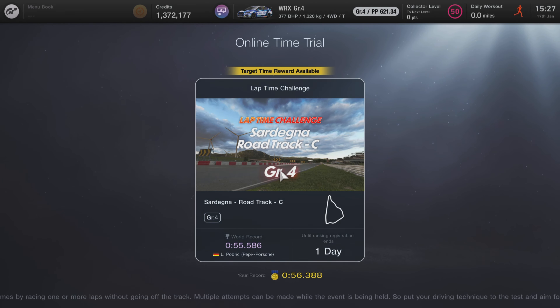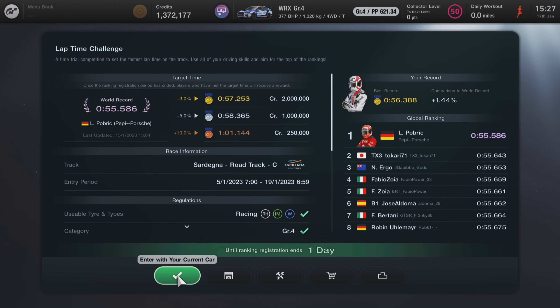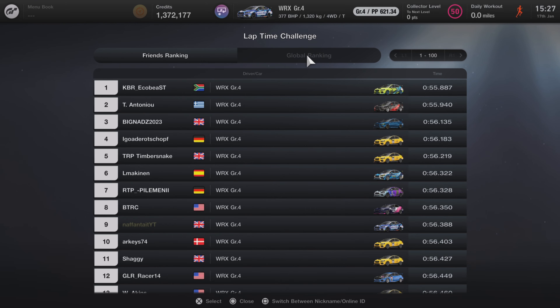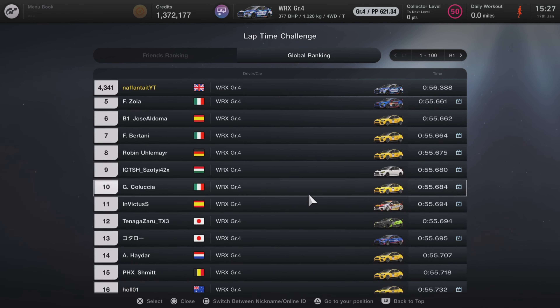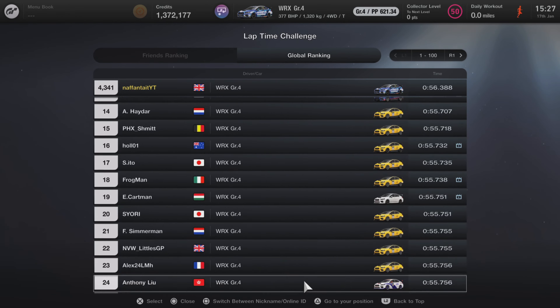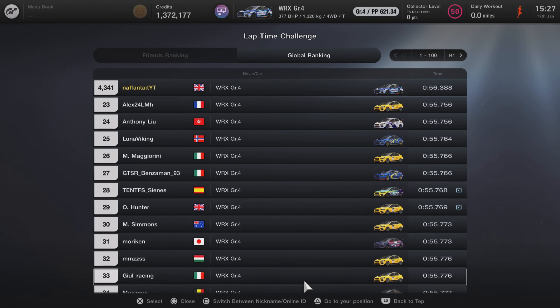The last one we had was the NSX, which I believe featured tuning — I completely forgot to cover that one. It was absolutely awesome at the Nordschleife layout of the Nürburgring. But we've gone more back to basics with essentially an under one-minute lap time here, so it's very quick and probably really easy. If you're in this part of the menu you can also see what the meta car is — that's tip number one. Go and see what the fastest car is, and as you can see it's the WRX Group 4.